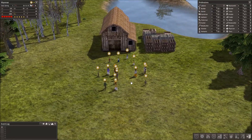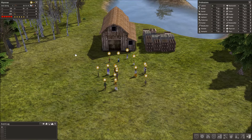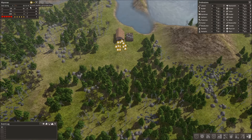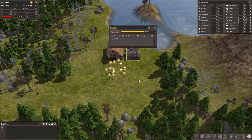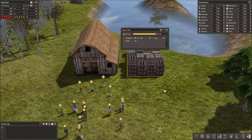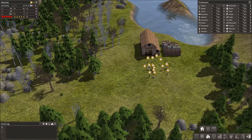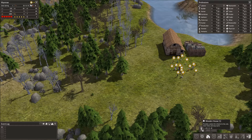Basically, you start out with these people — they each have different names and nobody has a house. It's early spring. The purpose of this game is pretty much to survive and build up your civilization. You start with a barn and a stockpile. Without further ado, I'm going to start off with some simple houses.